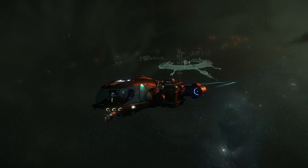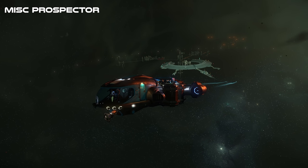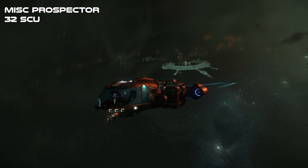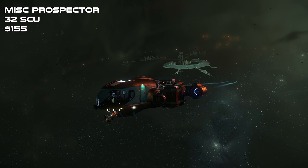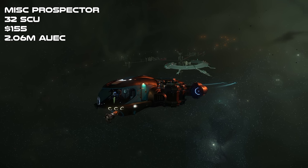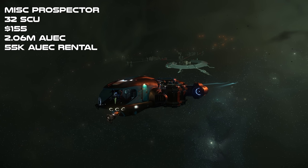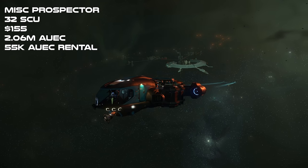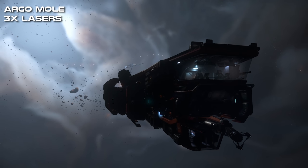We have to start out with what ships and vehicles are capable of mining. The MISC Prospector is a solo miner that can carry 32 SCU of ore. It's $155 for purchase on the website, or you can purchase it in-game for 2.06 million credits. It also rents for 55,000 credits per day, but you can't change any of the components or customize it.